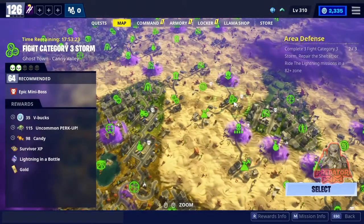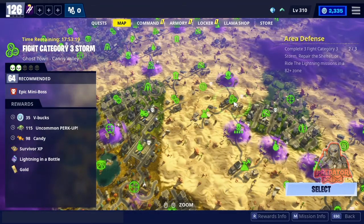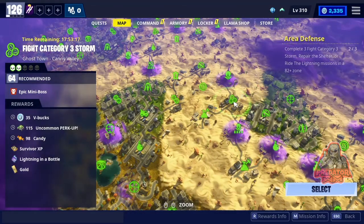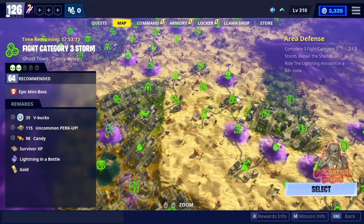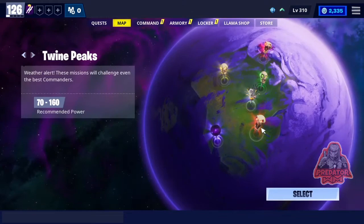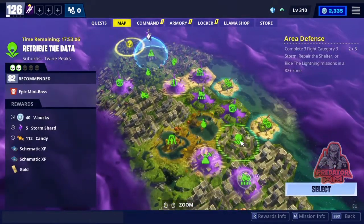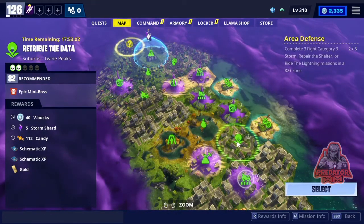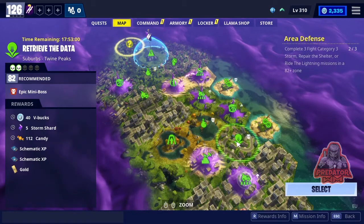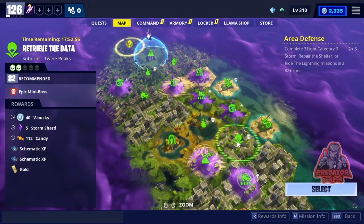So that means so far you've got 90 V-Bucks. Then you go to Twine Peaks, and in Twine Peaks, just right here really close as you can see, it's actually the data mission at power level 82, and they're gonna give you 40 V-Bucks for doing that.